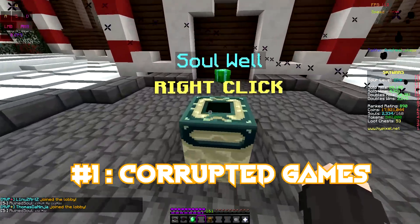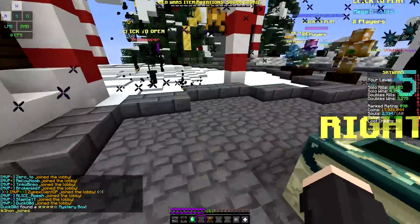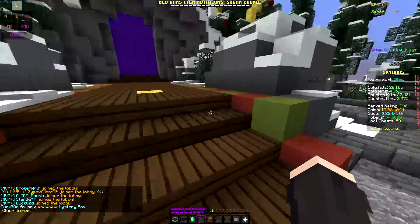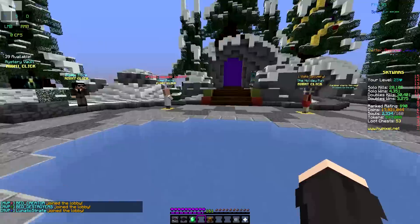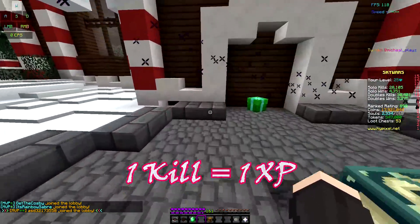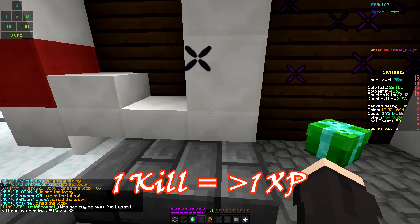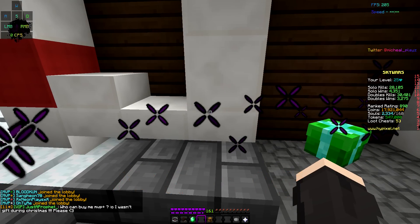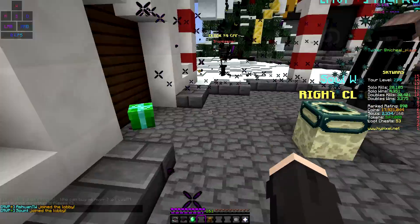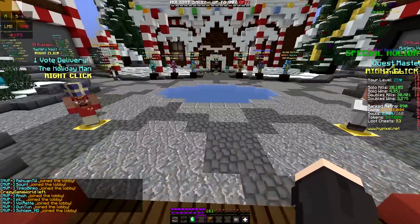First thing you need to know about is Angel of Death. It's a corrupted game mode where you get heads instead of souls, and you get more XP from killing people. Normally you get one XP per kill and 10 XP for winning a game. But in a corrupted game you get a random, higher amount of XP per kill. Once I got like 50 XP from a single corrupted game — it's actually insane.